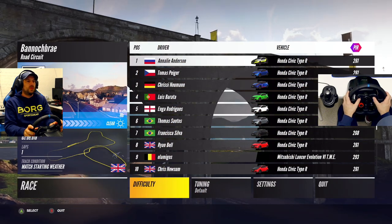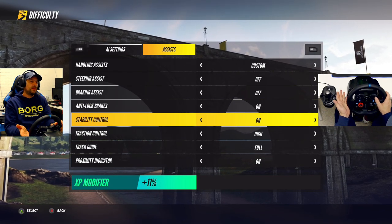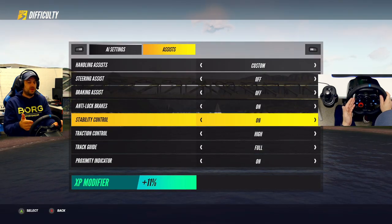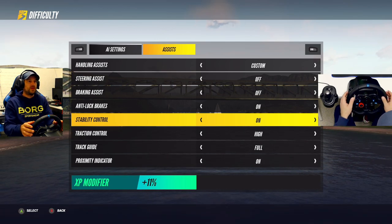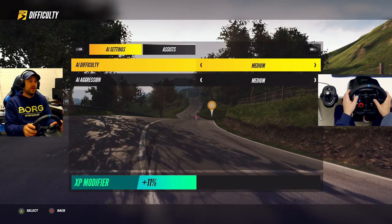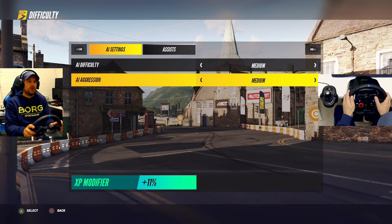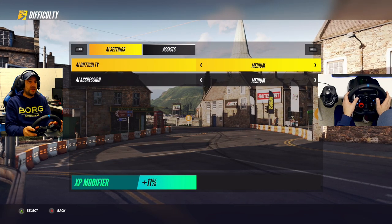Let's look at the difficulty options. Like I said at the beginning, I put everything off because I'm used to Forza and The Crew. So everything should be off for me, but I keep some assists on because with the wheel when it starts raining you slide all over the place. I need to look into the steering wheel settings better. There's also an AI aggression slider — I saw somebody changed it and they were still very aggressive, but I'll leave it for now.